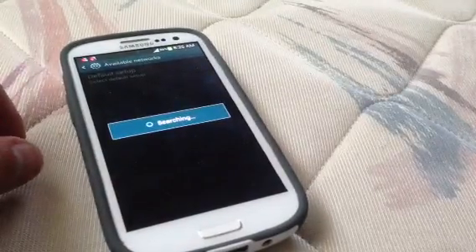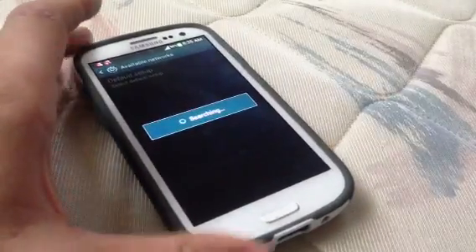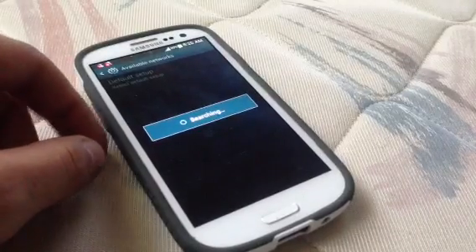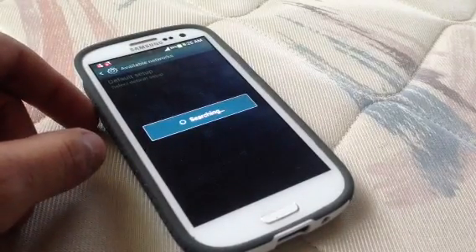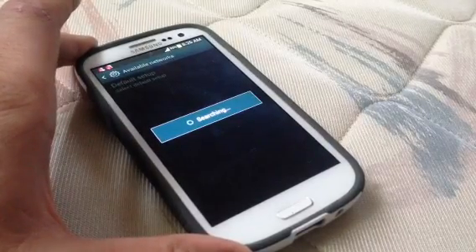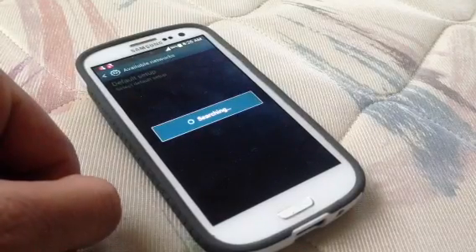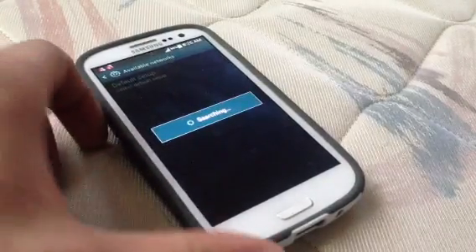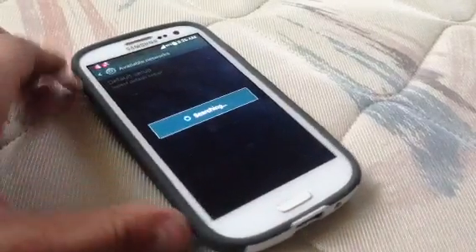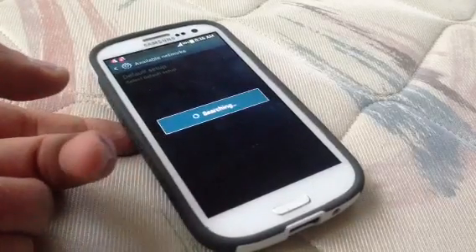Kind of similar to the last video. I guess you don't need to restart your device, just select the carrier. I think that the Galaxy Note 2 and the S3 are optimized mainly in the US for AT&T or T-Mobile. I'm not 100% sure on the i9300 model, because it's an international model, and I haven't actually tried this on that, so I don't know.